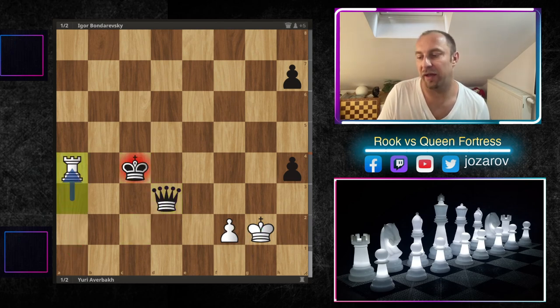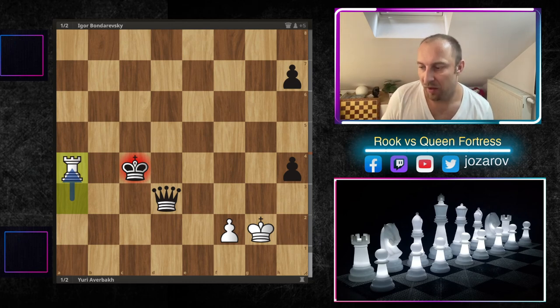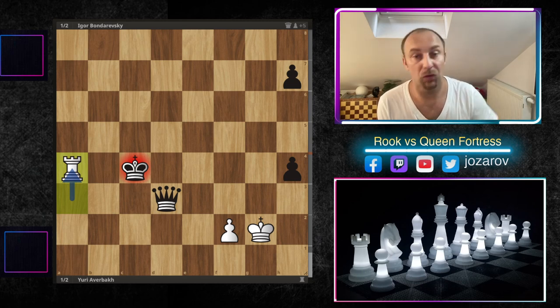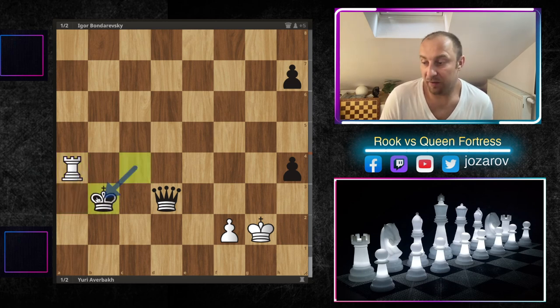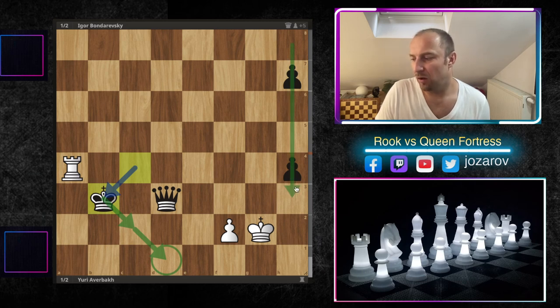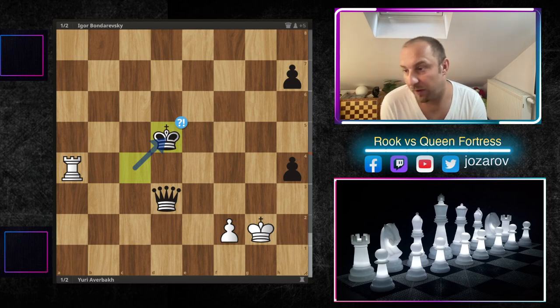Yuri Averbakh realized the potential possibility of the fortress idea discussed previously. After rook to g4, pause the video — what's the best next move for black? The answer is king to b3, getting the king to the second rank as we discussed. There is now no possibility of the fortress. Although there are two pawns — doubled pawns — white can hold the rook on the third rank, but the key issue is that the king can get to the second rank.